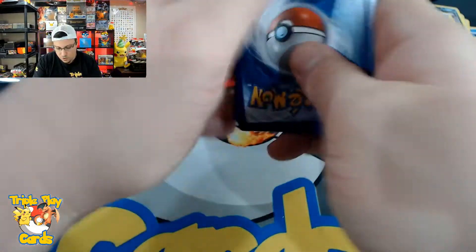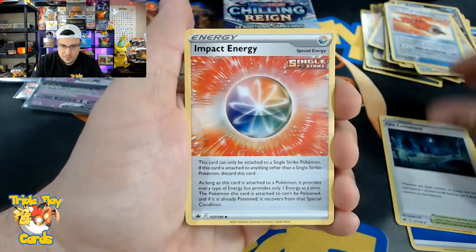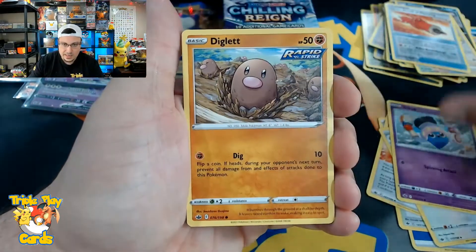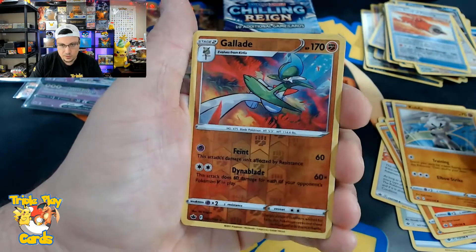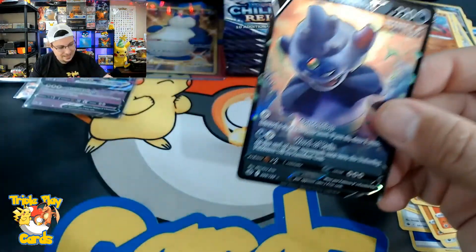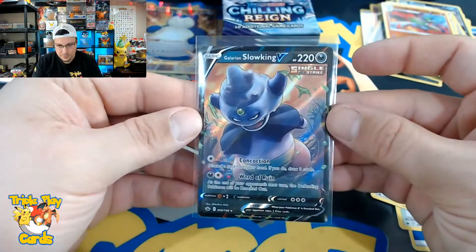Water energy, Old Cemetery, Impact Energy, Porygon2, Inkay, Diglett, Scorbunny, Shuppet, Kubfu, Gallade reverse, and a Slowking V. Okay, Slowking V — here we are.